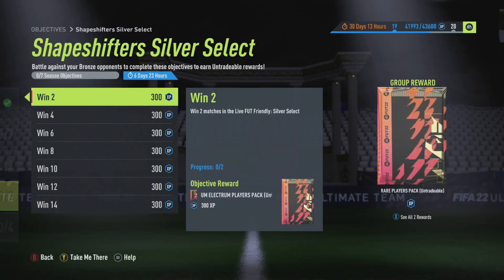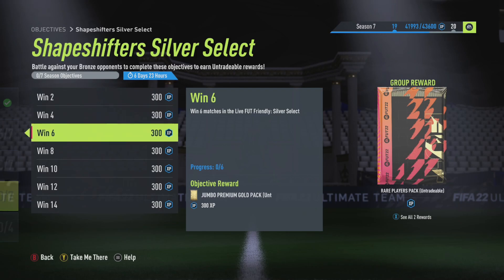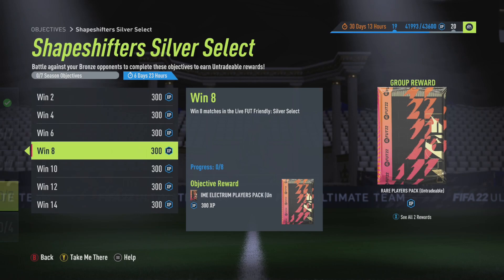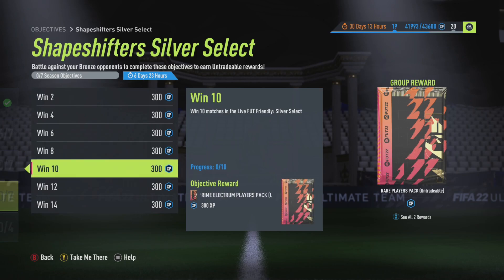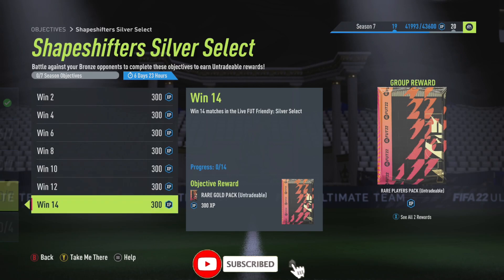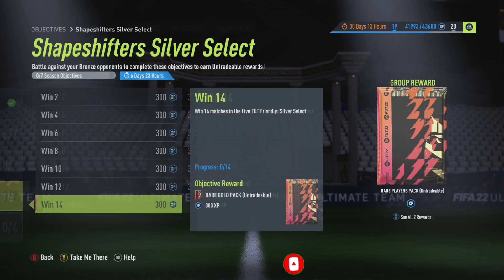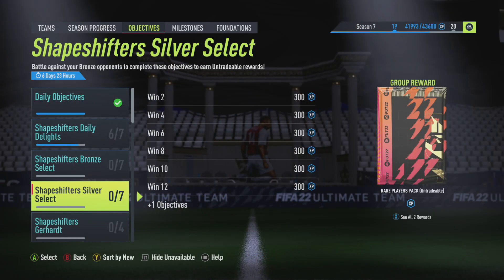As you can see, you need to win two games in Silver Select for a Premium Electrum Player Pack, four wins for a Jumbo Premium Gold Pack, six wins for a Jumbo Premium Gold Pack, eight wins for a Prime Electrum Player Pack, ten wins for a Prime Electrum Player Pack, twelve wins for a Premium Gold Players Pack, and fourteen wins for a Rare Gold Player Pack plus the 50k pack. So it's a little bit more wins than the other Bronze one.